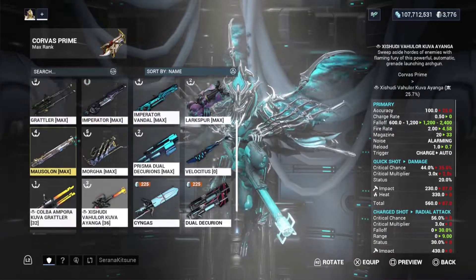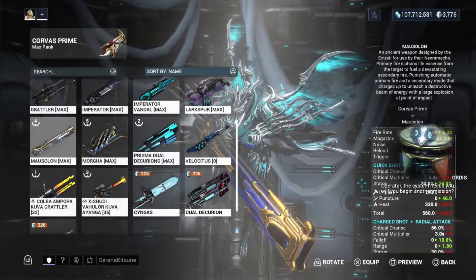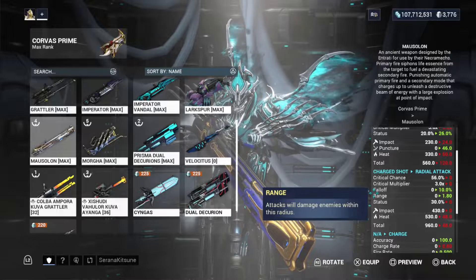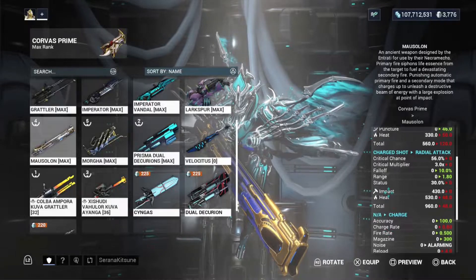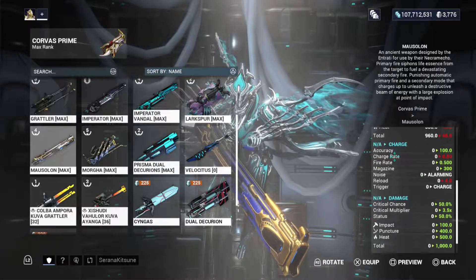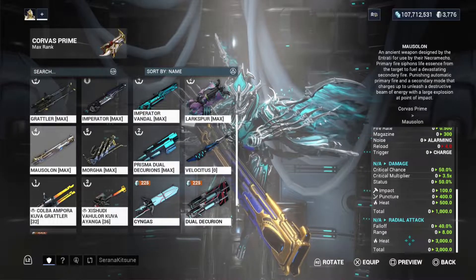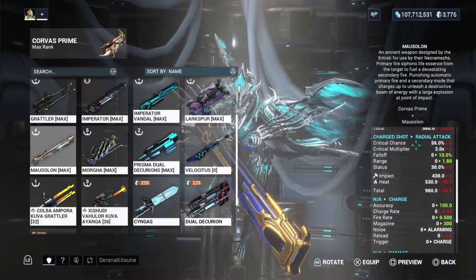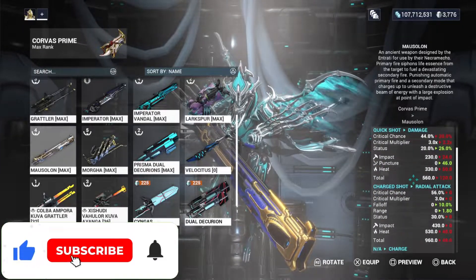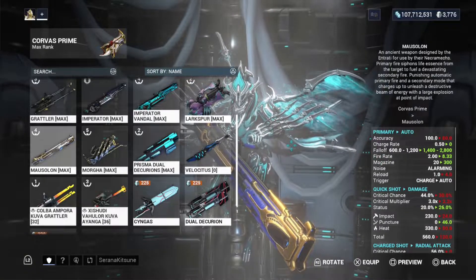The Mausolon is pretty much everybody's favorite. It has more CC and more crit multiplier, and wins for more status. However, it does not have a secondary alt-fire in the same crowd control sense — I think Corvus Prime wins on that one. It has better crowd control than the Mausolon. They both do have heat damage on their alt-fire, but the Mausolon has a better damage build-up because of its insane heat weapon. The Mausolon is a rapid-fire weapon built in with a second charge alt-fire that has a radio tag. That's just the difference, but I think I'm going to go with the Corvus Prime.